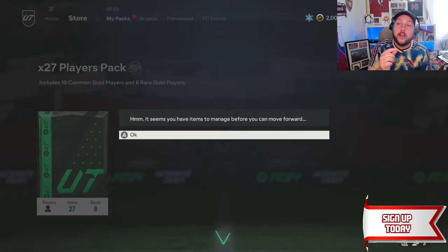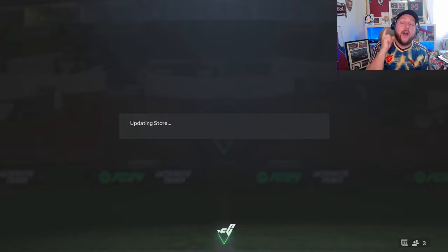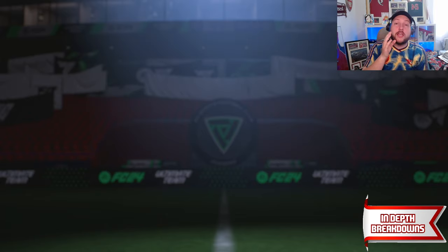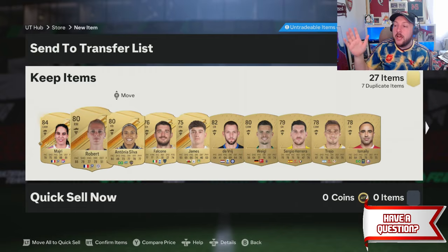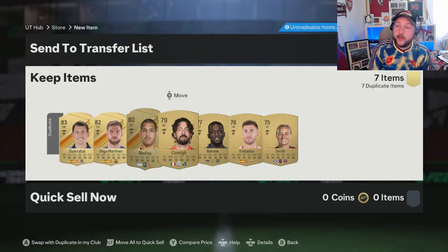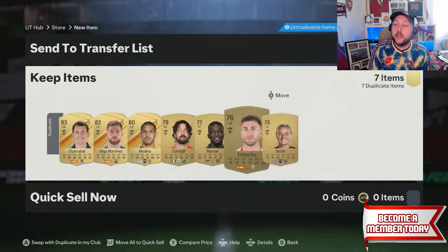Work out for yourselves which cards go into what depending on your club situation, but your number one goal should always be completing the 88-rated David Beckham. I'm going to open this pack, see what we get, and go to the next step. An 84 can go into the 83 times 10, other gold cards go into player picks, the 83 goes into the 83 times 10 again, and the 82 can go anywhere. I'm rotating these one by one so when I go to SPCs they'll be in most recent order.